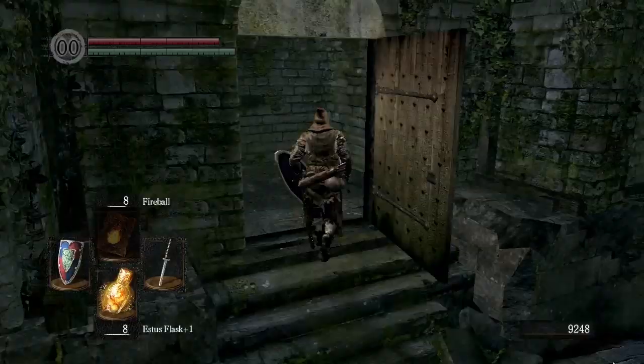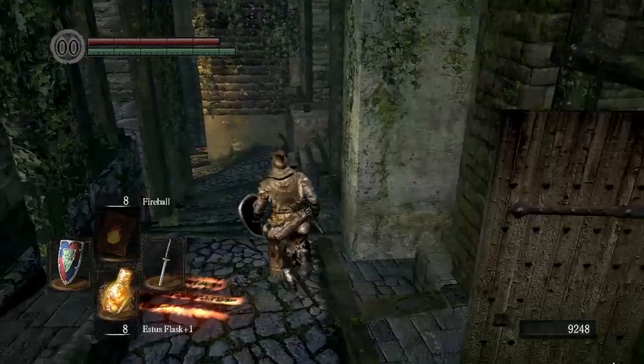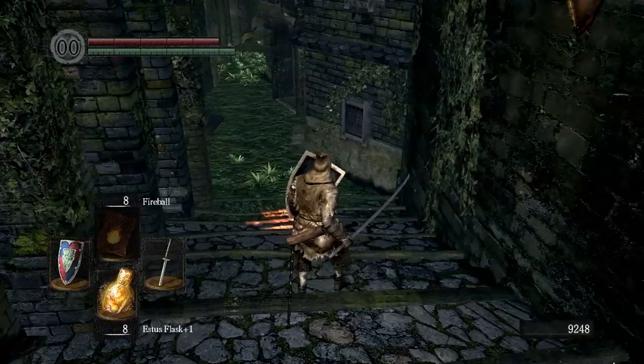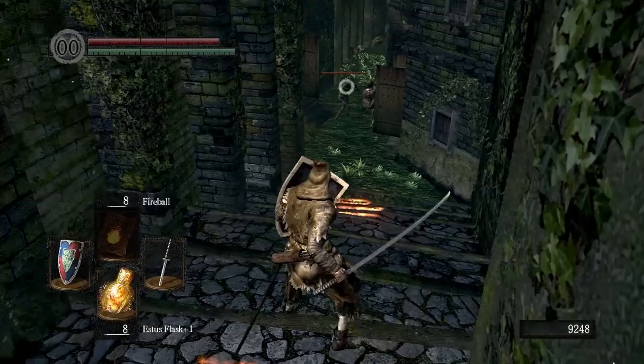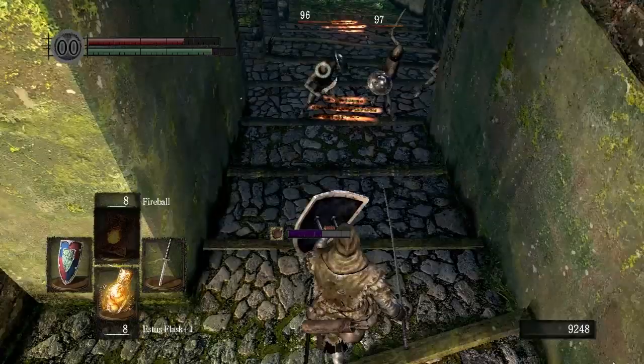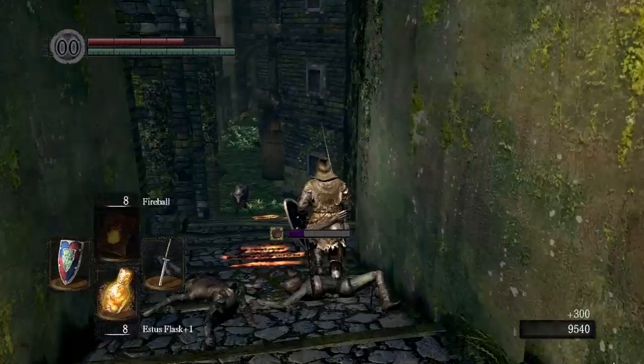Okay, that takes care of those guys. I think there's an item in here — a mail breaker — not something I'm interested in, but it's there if you want it. We'll head down this way, and there's going to be some more guys waiting for us down here, so be on your guard. These guys can also poison you, so watch out for that too. Everything down here seems to want to poison us. Once you've taken care of those guys, there are a couple more dogs we've got to fight, so watch out for that as well. If you've leveled up your sword to plus five, you should be able to take them out in one hit.